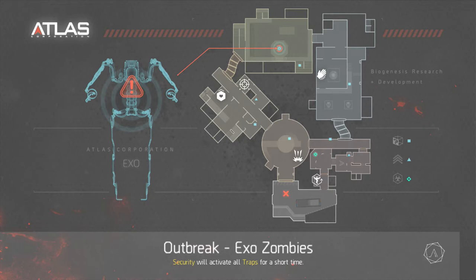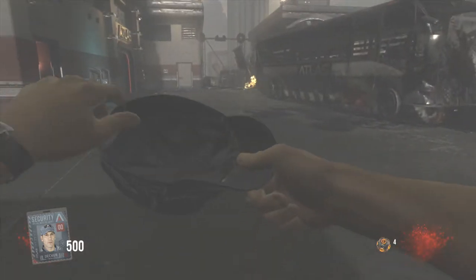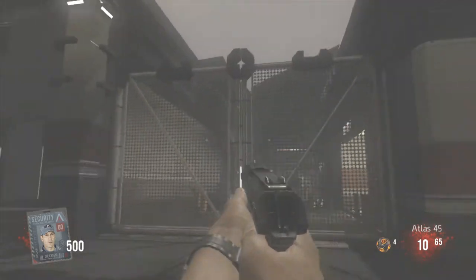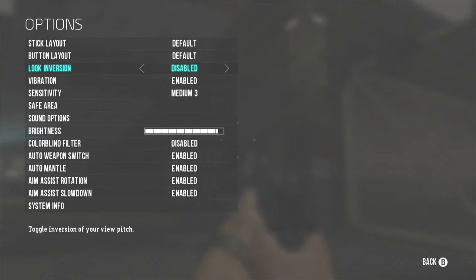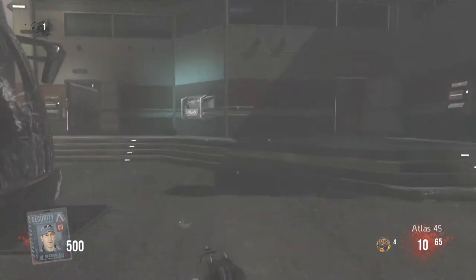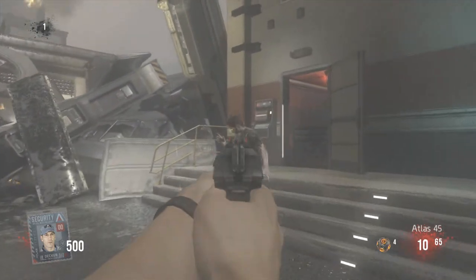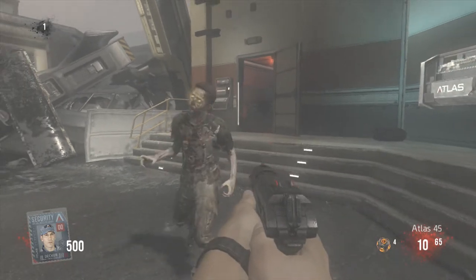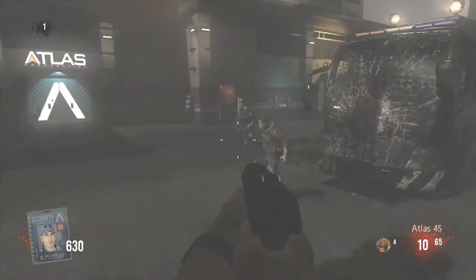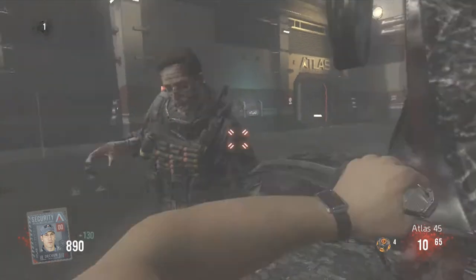Hello everyone, this is gibleteer and today Zombies for Advanced Warfare has been released. I haven't played this at all and there are some issues with Xbox Live trying to work these zombies. I'm playing as an offline account, so that's easier. One of these four characters and there's already a zombie walking sideways — soldiers and different people.